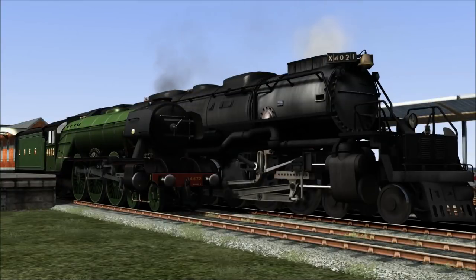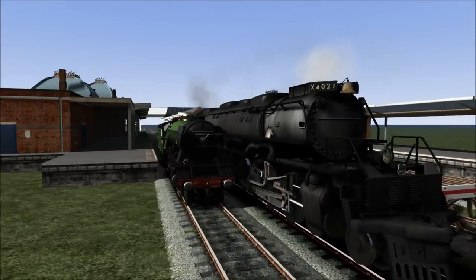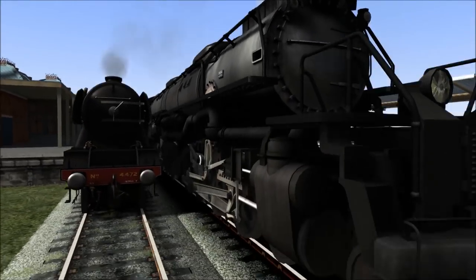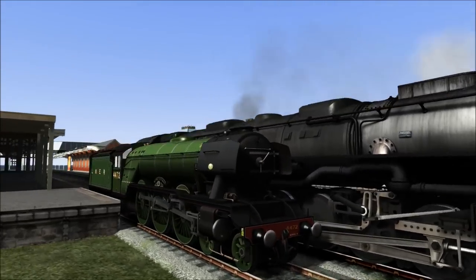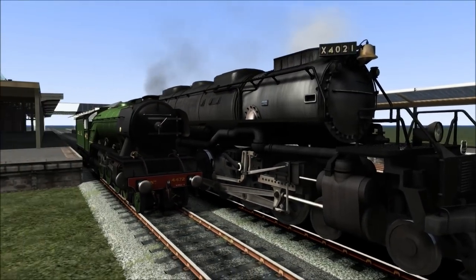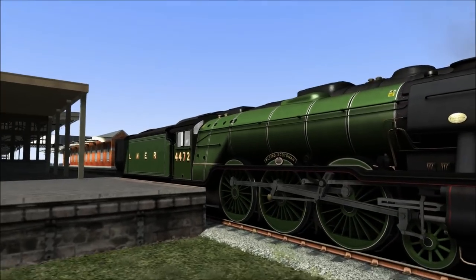Hello everybody and welcome back to Train Simulator 2017. I'm your host LaserJ and welcome back to another race. In this race we're going to be having the Americans versus the British. Representing the American team we have the Union Pacific Big Boy — look at the sheer size of this thing. It makes the Flying Scotsman look like a little tank engine. Big Boy is just ridiculously huge. But representing the UK, we have the greatest steam trainer of them all: the Flying Scotsman.